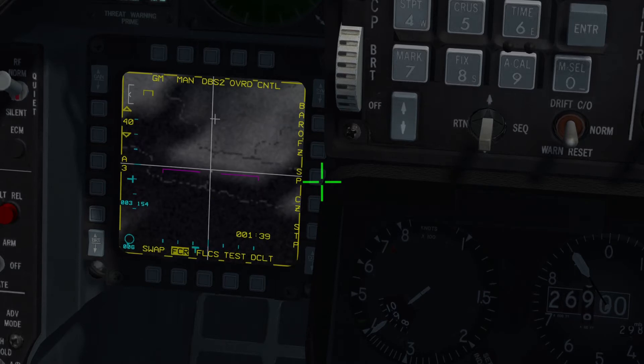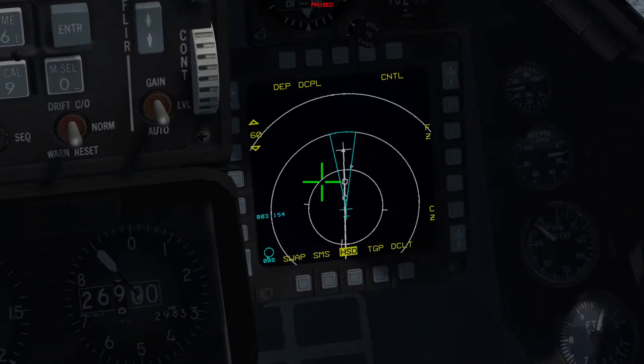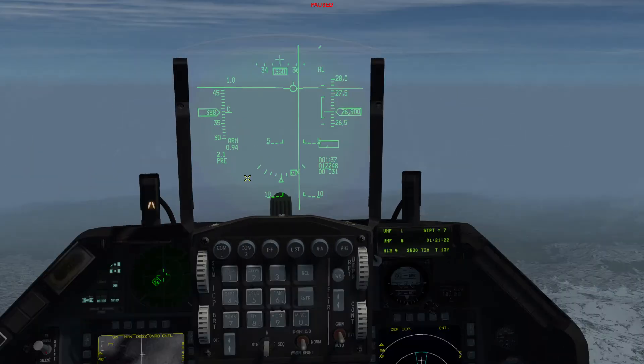I'll pause for a bit to talk about the limitations of the graphics. Even though Falcon BMS improved the radar display for terrain, the problem is the terrain itself doesn't have any contours — all it will show are roads. You can see the road and what appears to be the bridge as a white dot. We're 1 minute 37 seconds to the target so I still have time. There's a white dot there, and the reason I carried the TGP is so we can switch over to it.